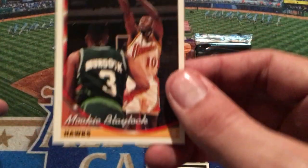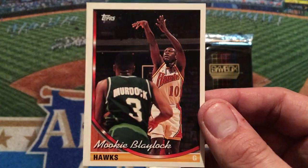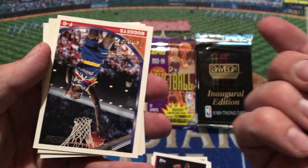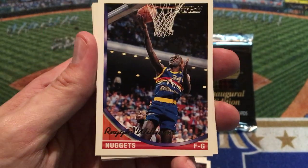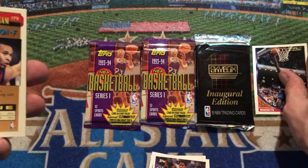Mookie Blaylock is going to be card number four for the Atlanta Hawks. Someone's going to have to look this up — didn't the band Pearl Jam, weren't they going to name themselves Mookie Blaylock after him? I feel like that was one of their original names. Eddie Vedder was about to name them Mookie Blaylock. Here's Jay Humphreys. Oh, here's our gold card right in the middle — we have Reggie Williams in that old-school Nuggets uniform with a little captain C right there. Topps Gold of Reggie Williams — that is our one gold card for this pack.